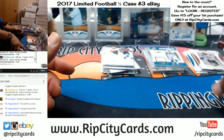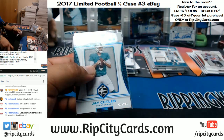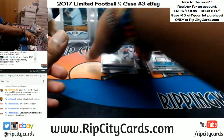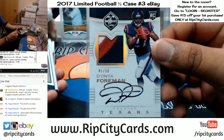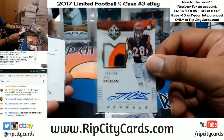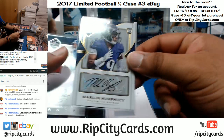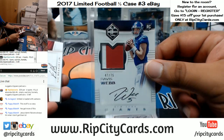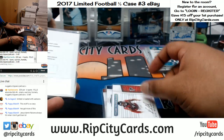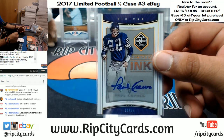Let me do a little recap. We did pull a one-of-one — it was for the Dolphins, unfortunately it's Jay Cutler. Autos: Foreman Texans, Ertz Eagles, Allen Redskins, Mixon Bengals. A Gold Spotlight RPA for the Panthers — Christian McCaffrey redemption. Marlon Humphrey to 99 Ravens, Davis Webb Giants to 75, Vic Beasley to 25 eBay 1/1 Falcons, Joshua Dobbs RPA redemption Steelers, and Paul Krause numbered 14 out of 25 for the Vikings.